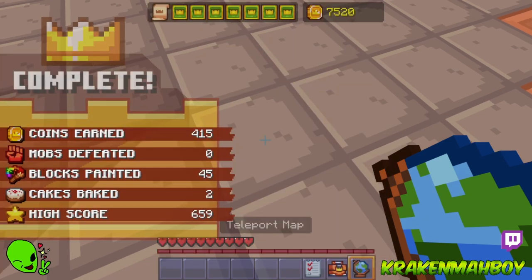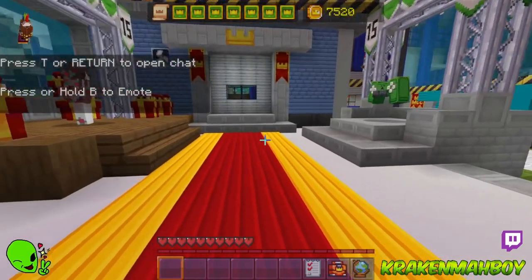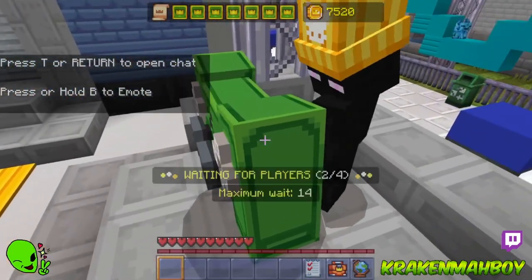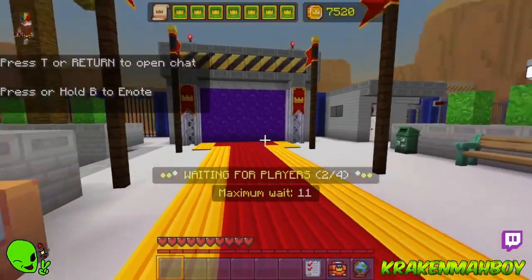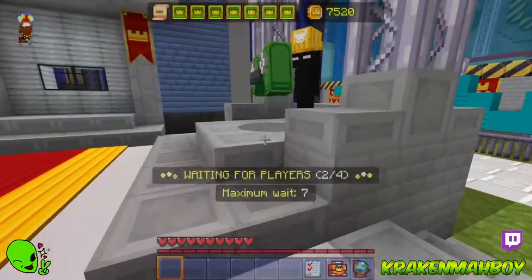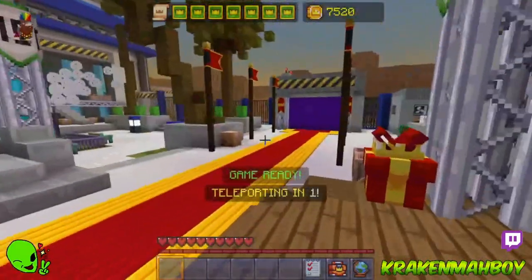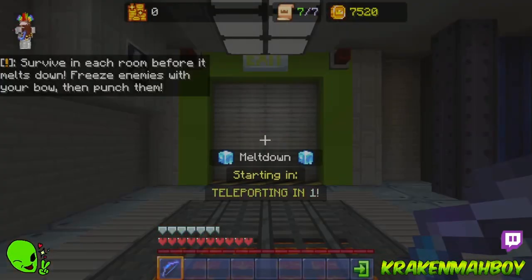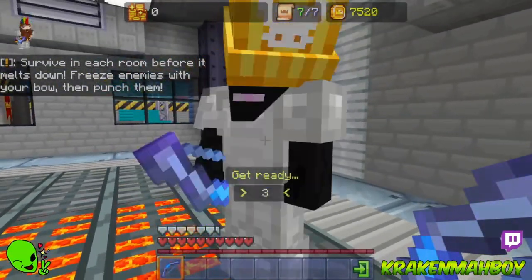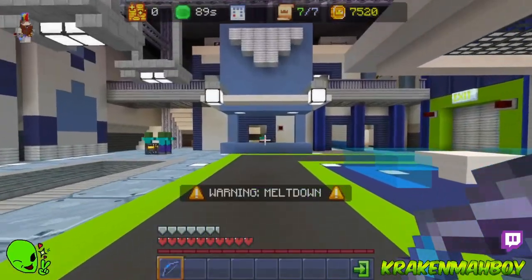Alright, let's do Meltdown. We've aced Ace Race, we've aced Grid Runners — let's see if we can get to the seventh out of seven waves here on Meltdown. The floor starts to crumble underneath you and you die if you wait too long in the previous room. You gotta keep moving while fighting enemies. It's just you and me, buddy. We're going through this together. Brothers. Go, go, go, go, go!